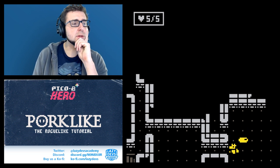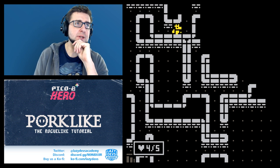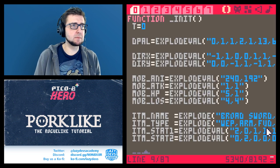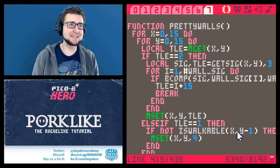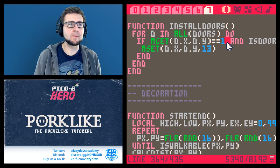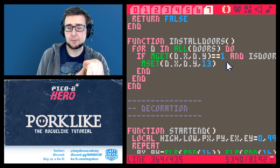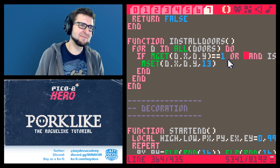The door has not been created - I think I know why. The problem is we are creating the doors after we make the tile decorations, and it basically says there is no floor tile there anymore, so it cannot install the door. We cannot just make it walkable because that might overwrite stairs - it's a bit of a mess.